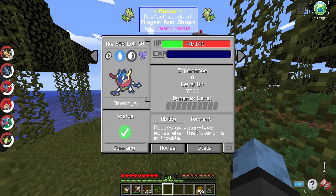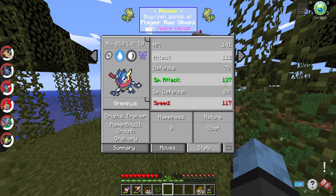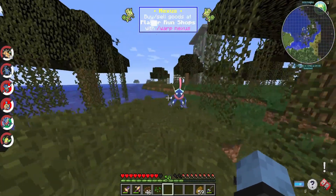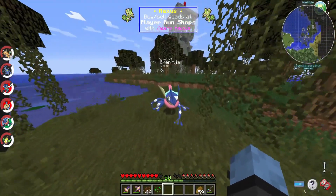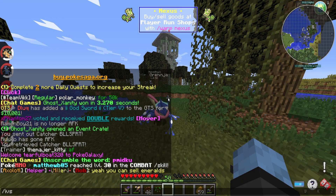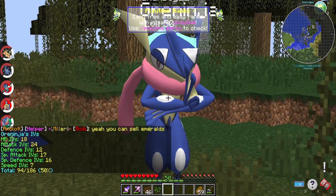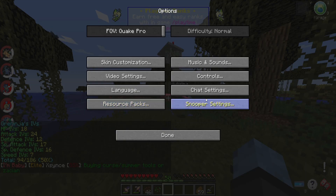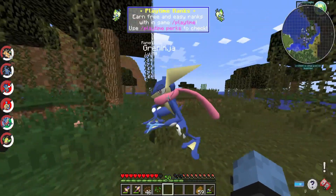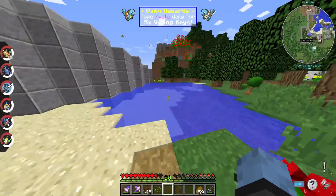Alright, let's check his stats. Minus Speed, plus Special Attack — that's not too far off from what we want. This Greninja can work. Hold on... Flash IVs: five. It's a 50% IV too. That's amazing. Alright, I've got to figure out what to do with this thing.